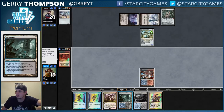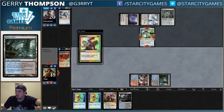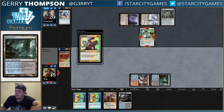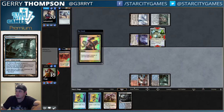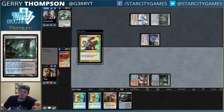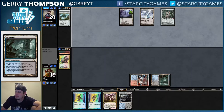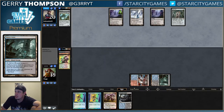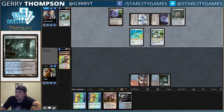If I Terminate Ravager, they can move the counters onto the Inkmoth, which might be fine actually. I think I'm kind of okay with that — it's another turn where maybe they don't have Mox Opal mana. At the very least, to get the mana they have to activate the Inkmoth, which puts them down on mana anyway. Hopefully I play something I can two-for-one with K-Command. Another Inkmoth might be good for me.